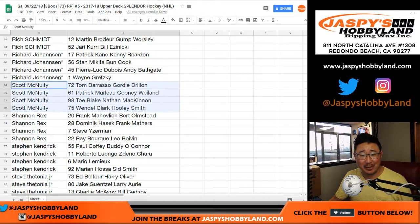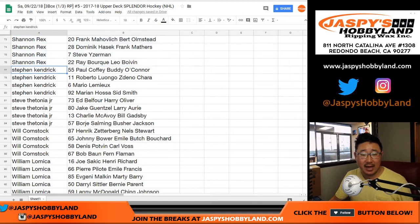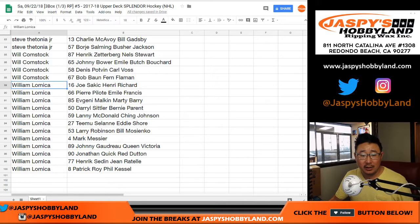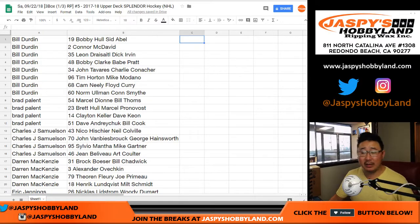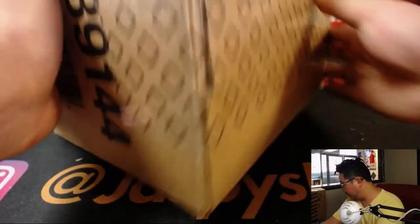Now the second half is for me to pull that Wayne Gretzky. Scott McNulty. Rex. Stephen Kay. Steve T. Bulldog fan. Will. And William L. There you go. If you need to see your players again, let me know. And while you're considering possibly a trade, let's pop this open.